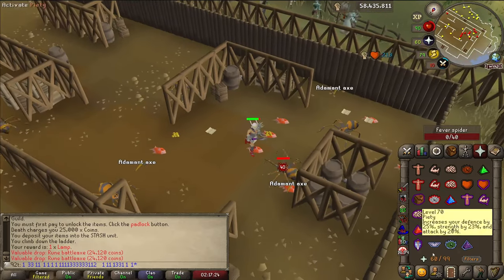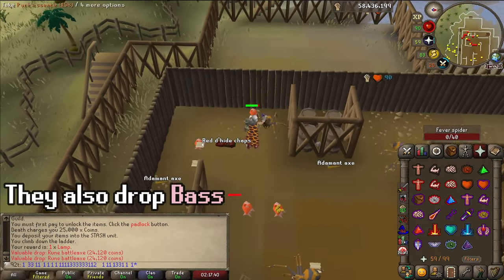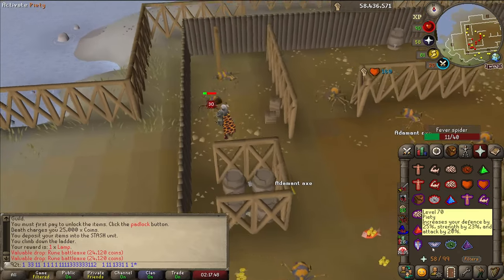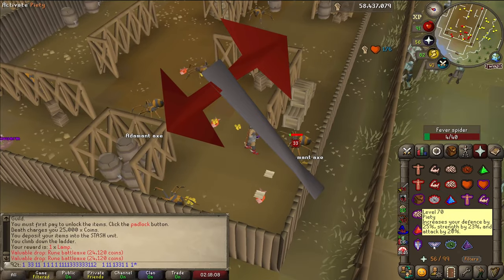Depending on your level, you might want to bring some food or prayer. Personally, I don't bring any of these and I'm able to do it just fine — I just use the Dragon Battle Axe special as a strength potion and do the spiders with lowered stats.